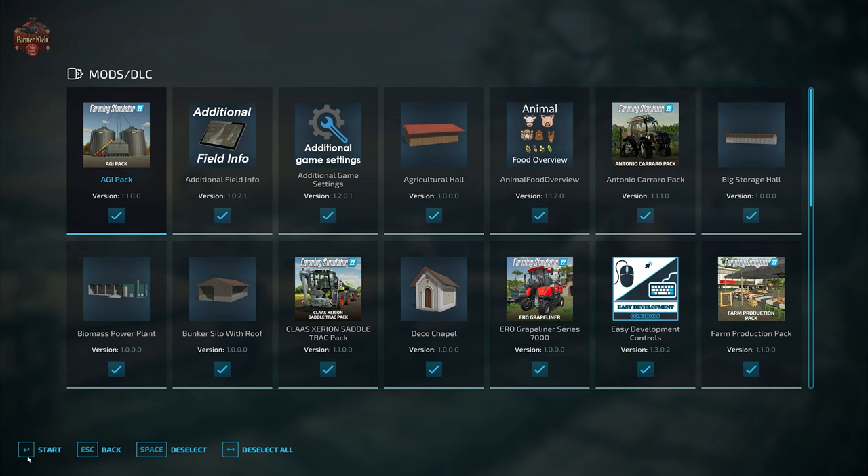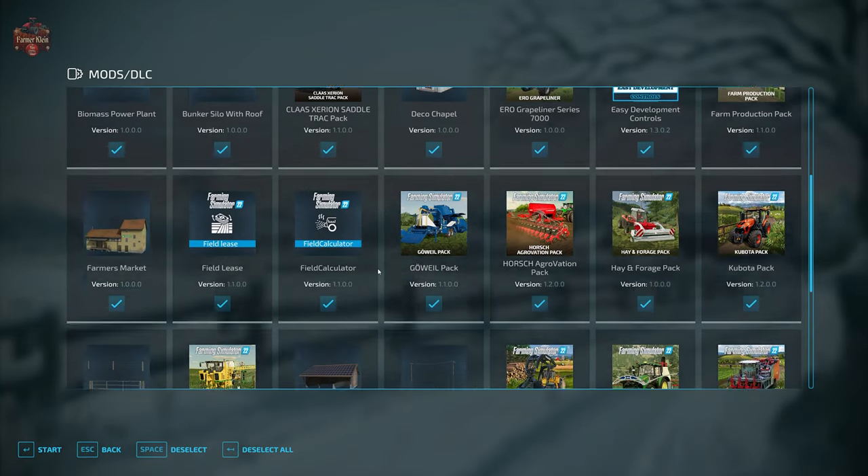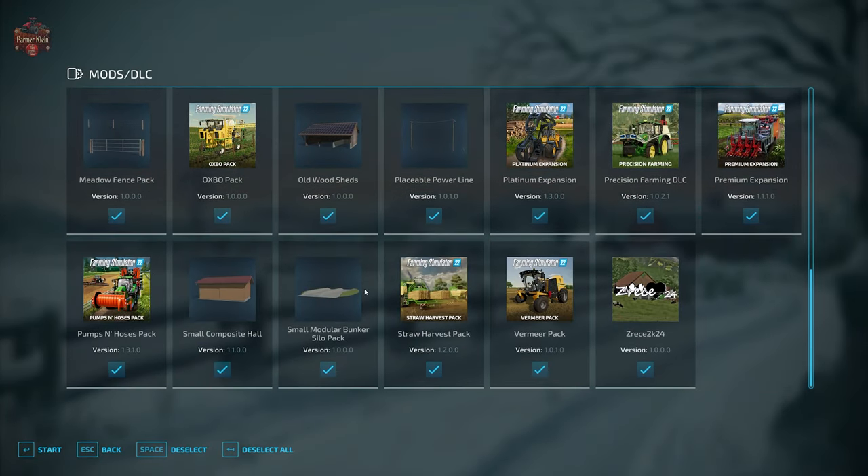In addition to those required mods, we are also going to be using mods we typically use when we look at maps: Additional Field Info, Additional Game Settings, Animal Food Overview, Field Lease, Field Calculator, Precision Farming, and Straw Harvest.